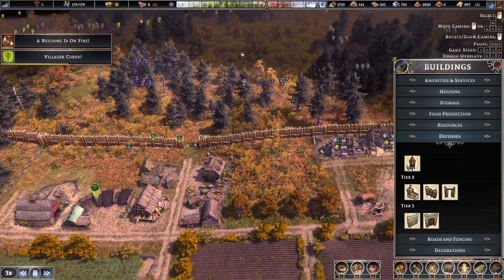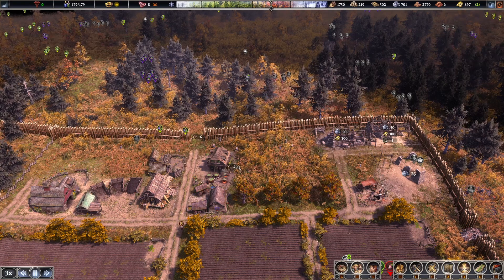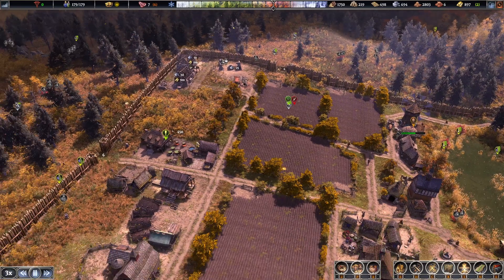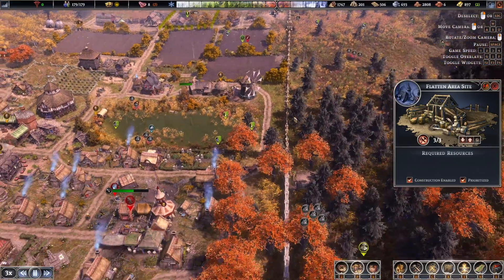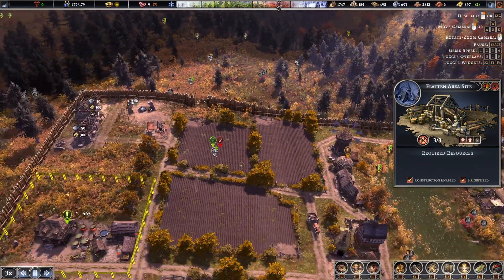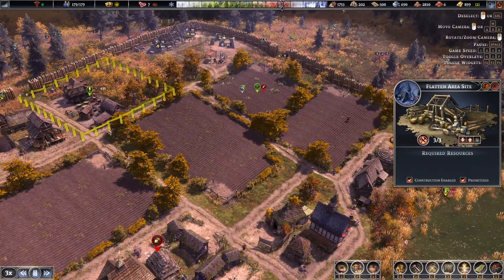And then it will no longer be about having a barracks — it'll be like, how do I fight siege weapons? I need to flatten this because I really want to put the barracks on this side. Maybe I should poke this wall out and run it along a little bit. I'm not sure about these fields though — I'm going to have to rebuild the fields because of what I did with the fences before.